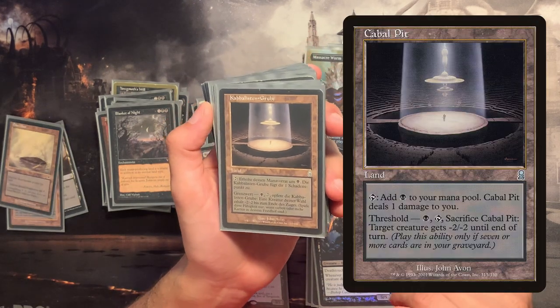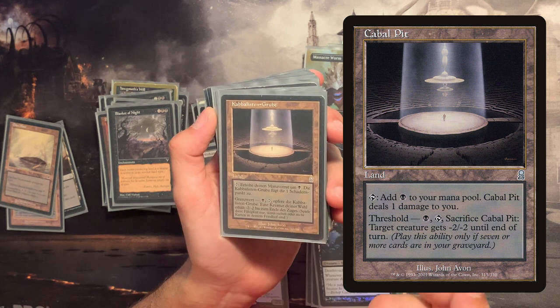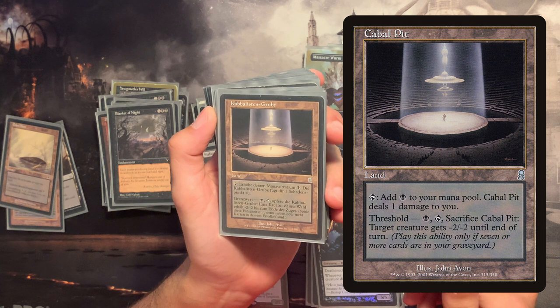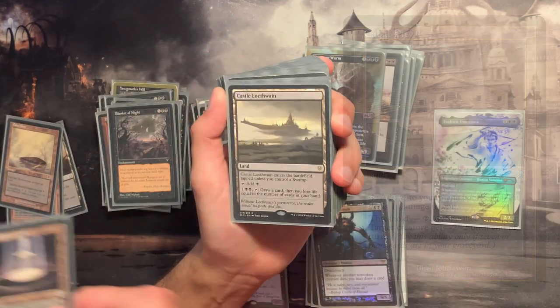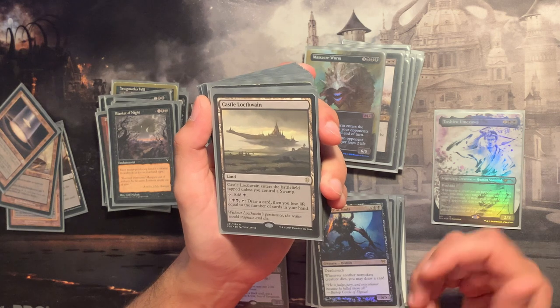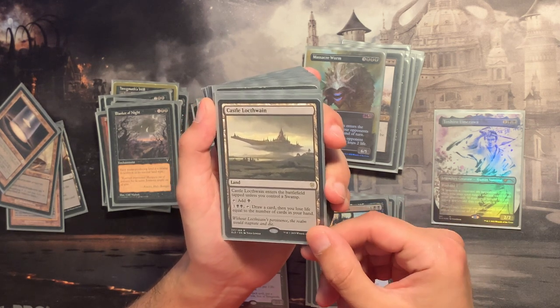This land actually has removal stapled onto it: at seven or more cards in our graveyard, we can sacrifice it to give a creature -2/-2 — removing a commander or anything annoying. We can then recast our instants again. Castle Locthwain is a way to draw cards if we're desperate; we lose a bunch of life but it's a nice inclusion.